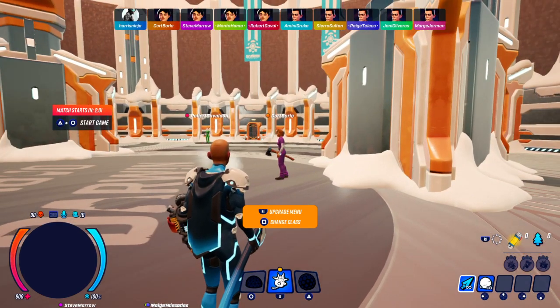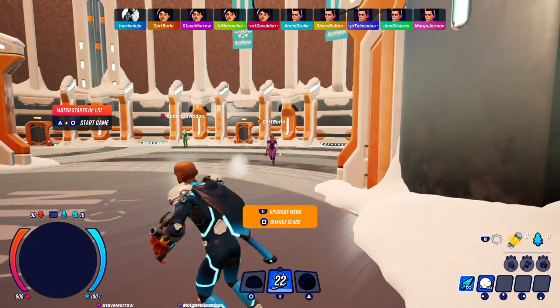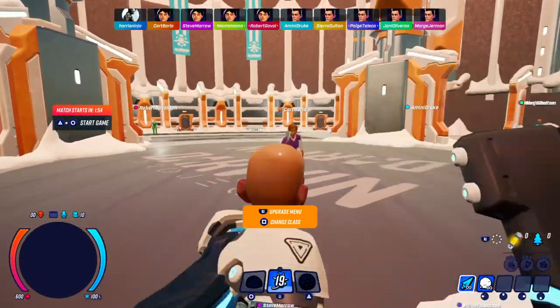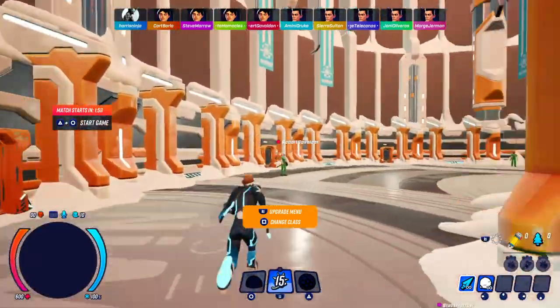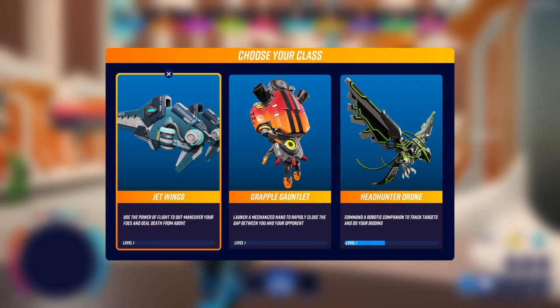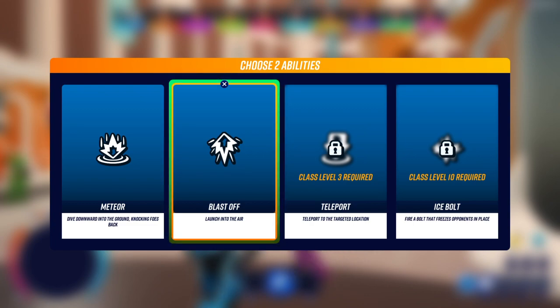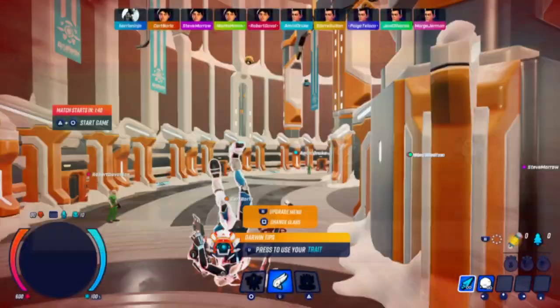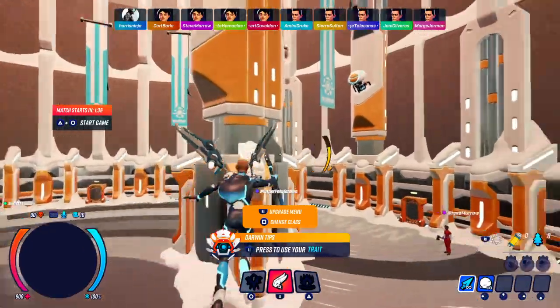Let me show you the grappling hook class. Now it's 18 seconds till it upgrades. Let's change class again — now let's try Jet Wings. With Jet Wings you can do a meteor dive downward into the ground knocking foes back, or launch into the air. And voilà — I can fly all of a sudden!